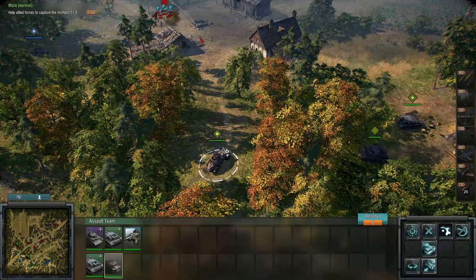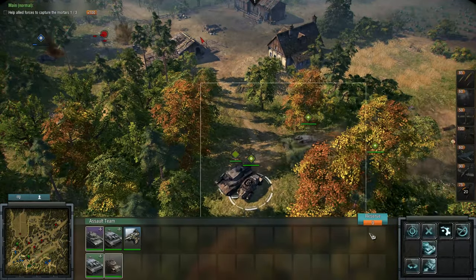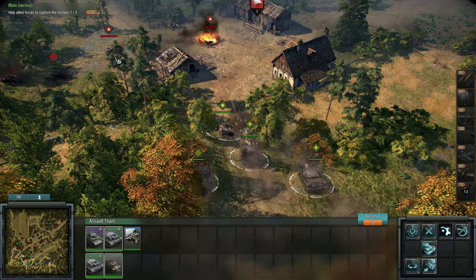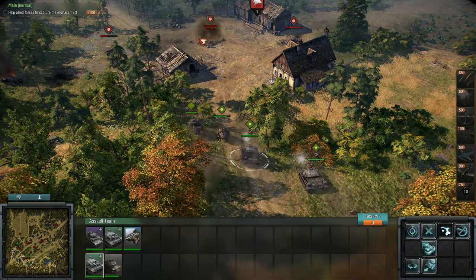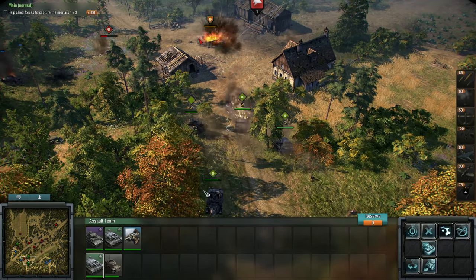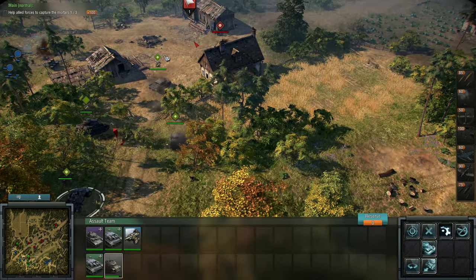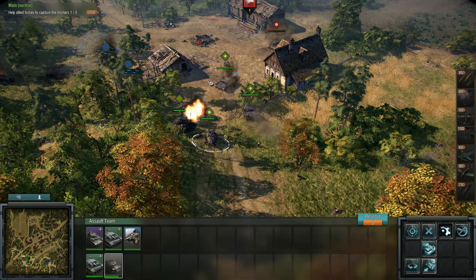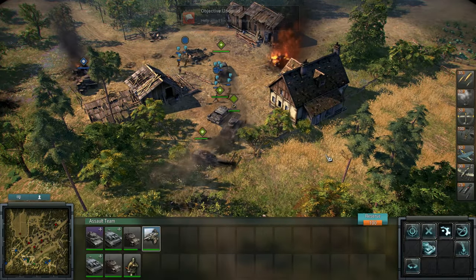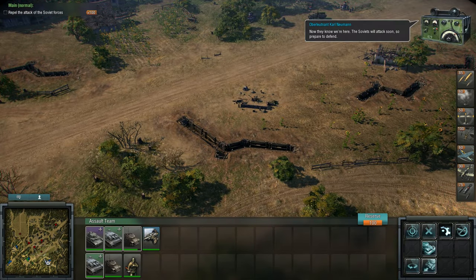I think it would be nice if this 222 had an ability to use binoculars or something. Really suffering from line of sight issues. The trouble is if you move up the 222 first they just get killed off, and if you move infantry forwards first it's even worse.